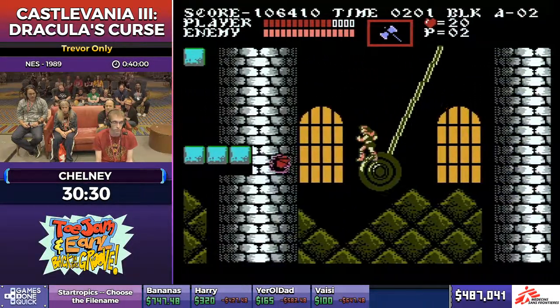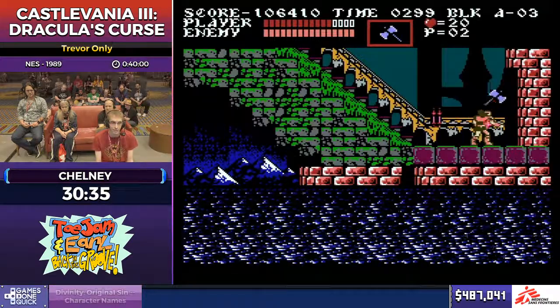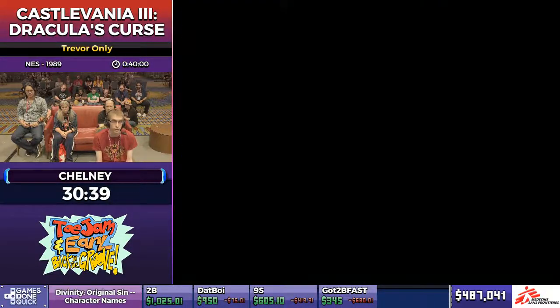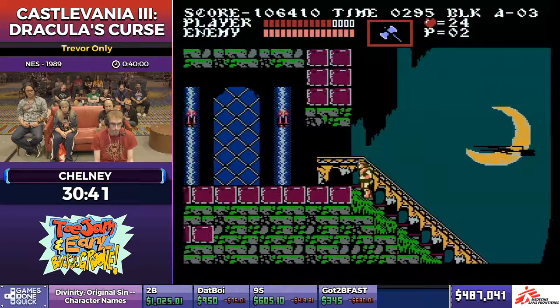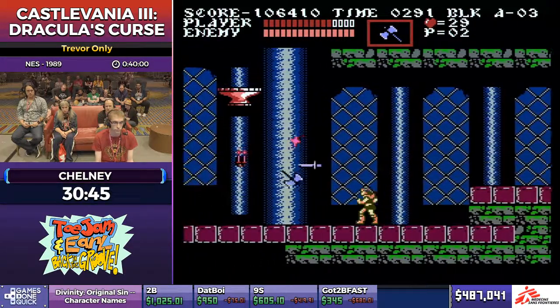Almost there — almost home. If you wanted to farm some more hearts, you could just go back down the stairs and also get more hits towards getting a double shot. We're good.